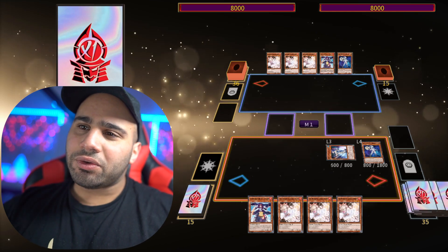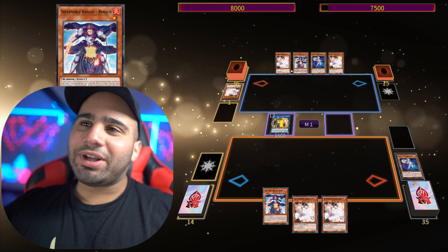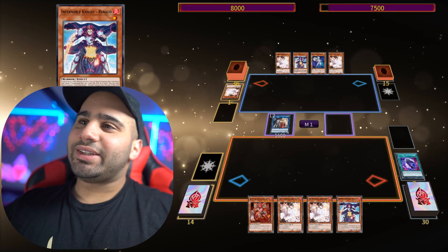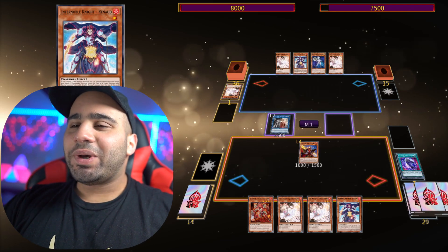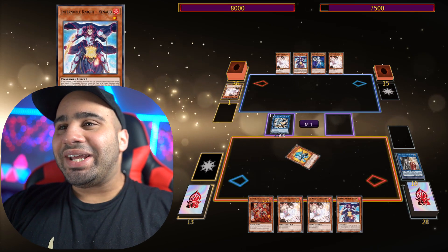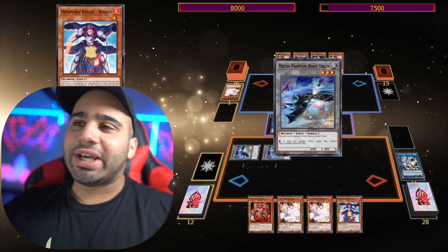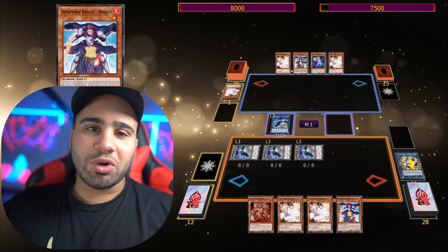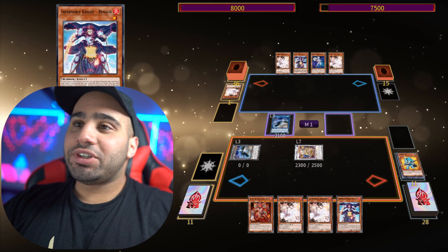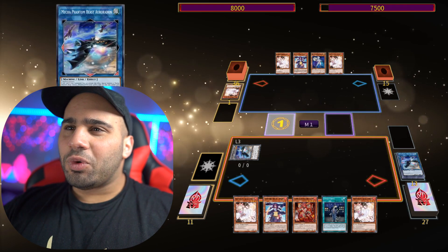Alright, combo number two — this time we only have Neo Space Connector and Renault. Your opponent again obviously didn't draw three Ash, otherwise this combo definitely wouldn't work. If you get Ashed on Connector and you have an extender, you win, because your opponent just lost a hand trap that didn't do anything. But if you don't — well, ripperoni.